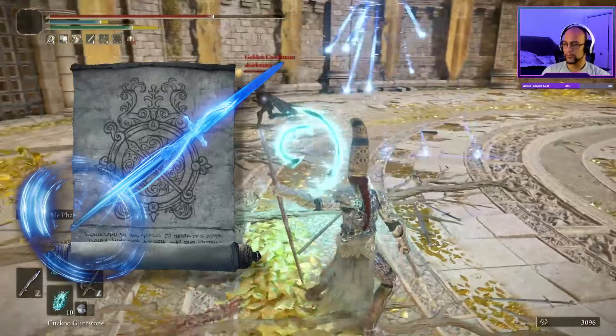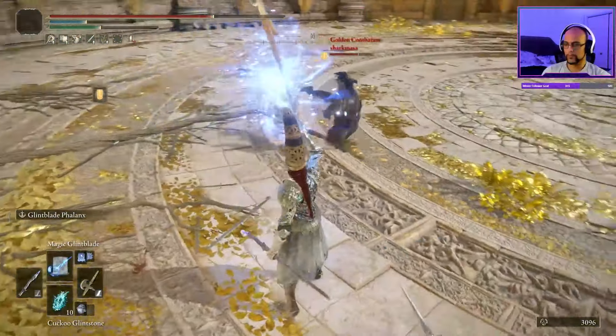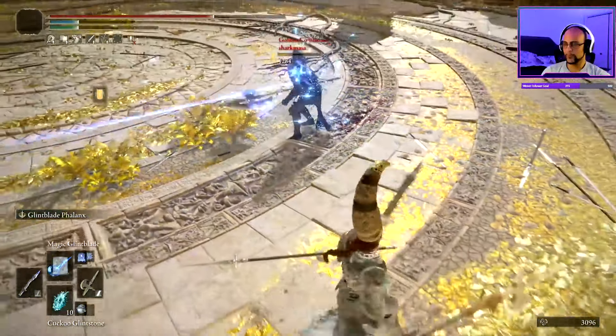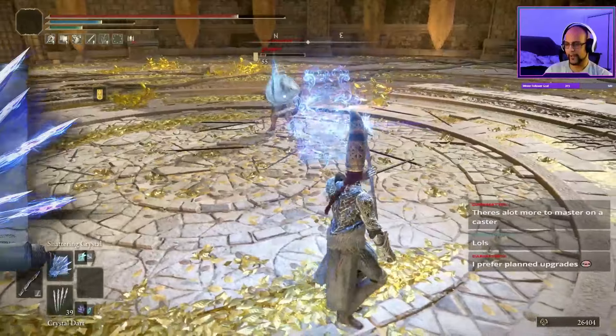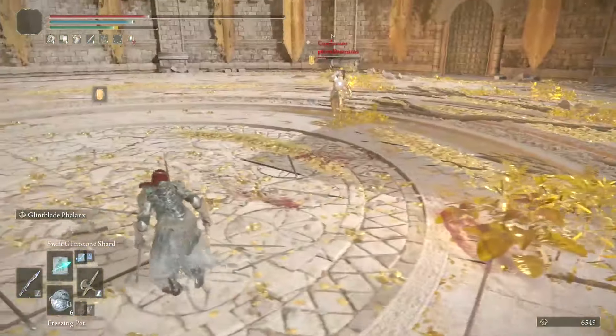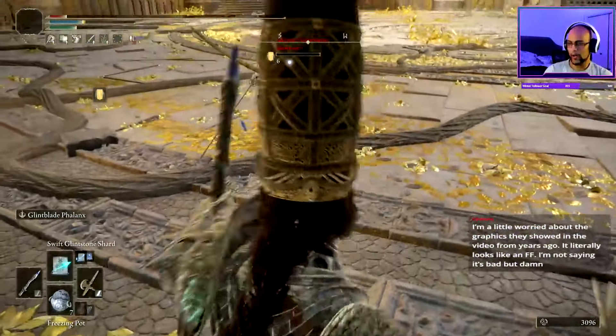Next comes Magic Glint Blade and Shard Spiral, both capable of relentlessly tracking their target and dealing high damage. Once in medium range, you can fire off Shattering Crystal or Gravity Fan to catch strafing opponents. Swift's Glintstone Shard provides a reliable option for quickly punishing any whiffed attacks by the enemy.